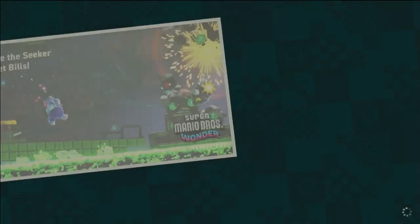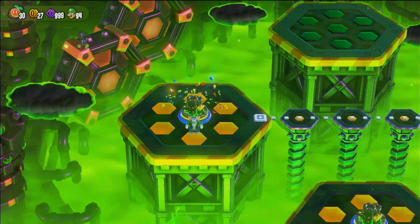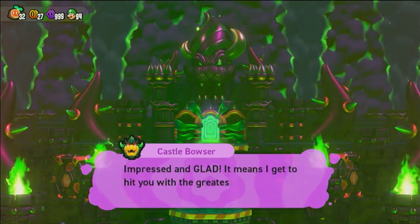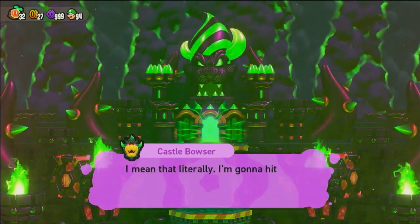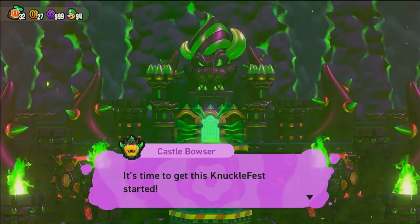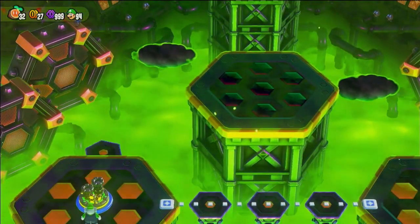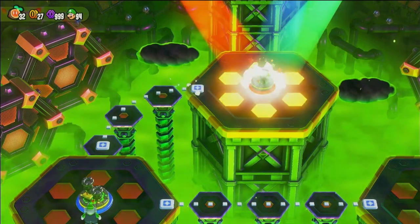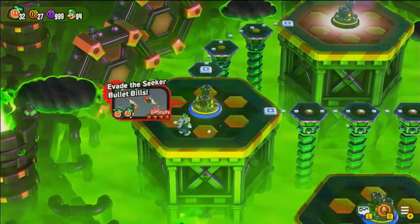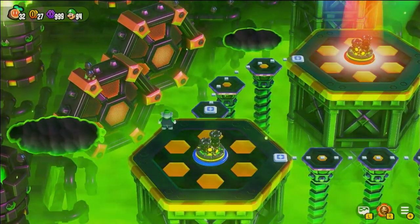I'm just now noticing that the Luigi elephant has like a hand with fingers instead of another elephant foot — kind of weird but okay. Bowser: 'I'm a little impressed you've made it all the way here — impressed and glad, because now I get to hit you with the greatest show of all time. I mean that literally. Ready for the most amazing groundbreaking show ever produced? It's time to get this knuckle fest started!' Hope we'll do that next time in the next episode of Super Mario Wonder. If you're watching this far, the secret word of the video is 'dancing goombas' — comment that down below! Thanks for watching, see you next time!